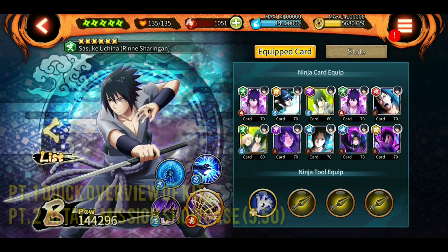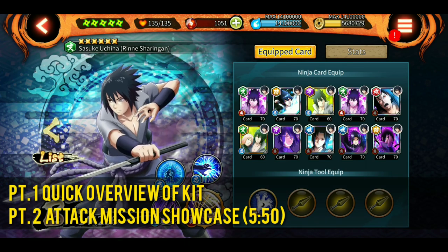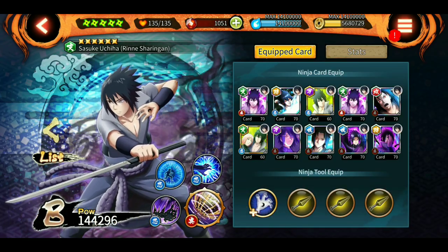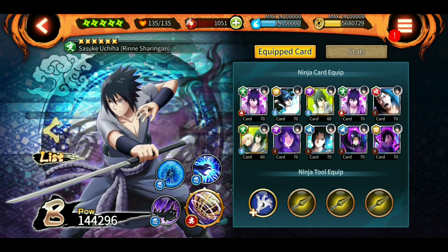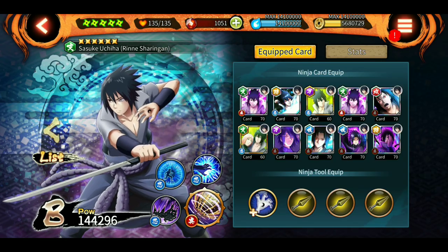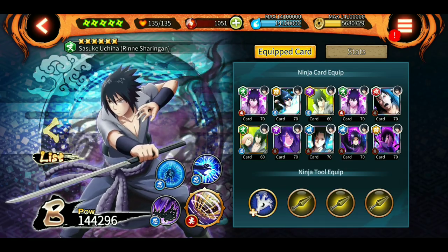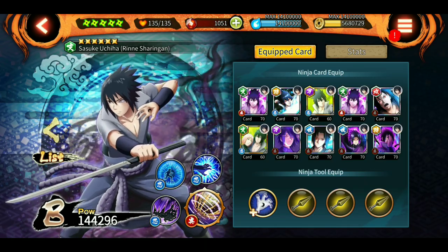Hey, what's up guys, Indian Sensei here, welcome to another episode of Ninja Voltage. As promised, this is another showcase video for Rinnegan Sharingan Sasuke, and I am using normal cards on him. I have no stat cards whatsoever - just all of his jutsus. I have two copies of his ultimate that I haven't synthesized yet, and all the Sasuke ultimates I have used on him. I am using yellow kunai.